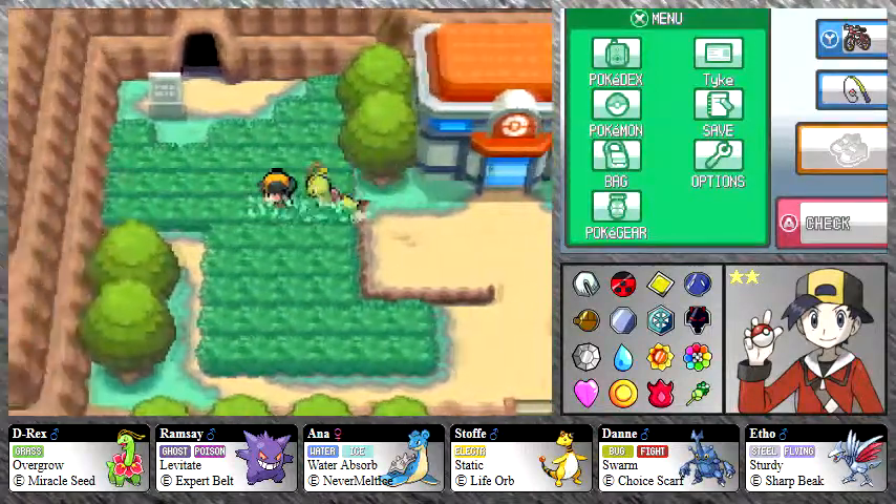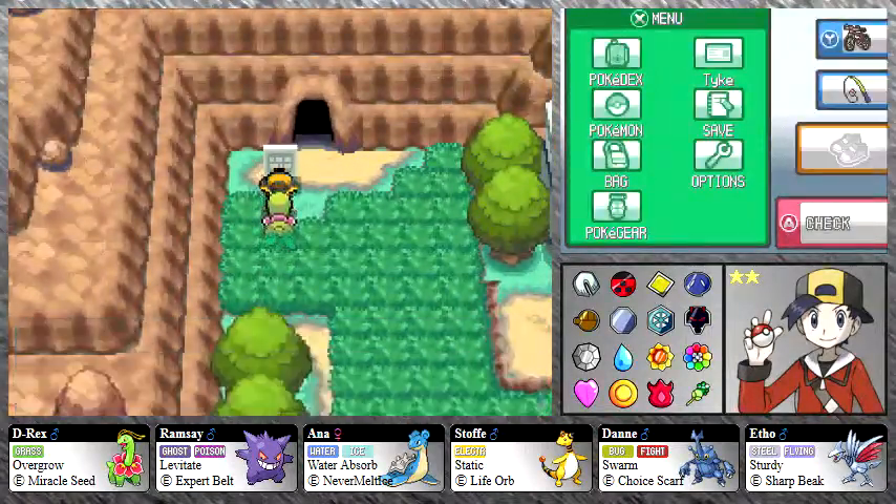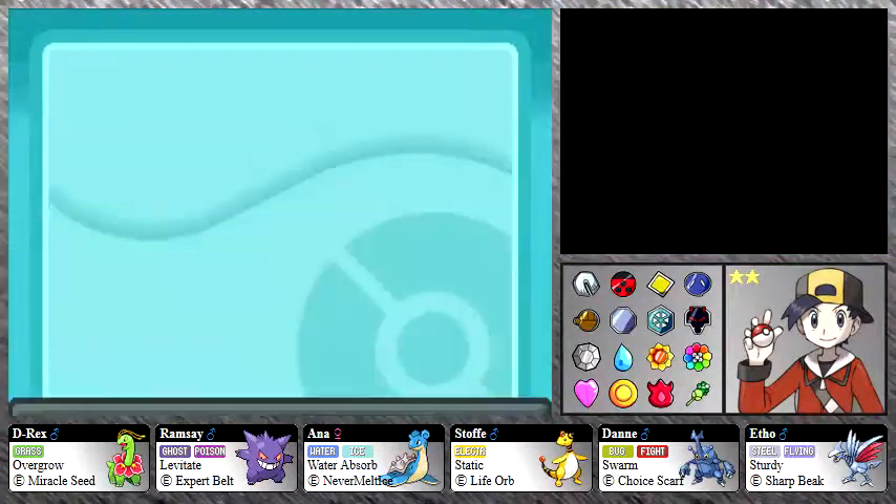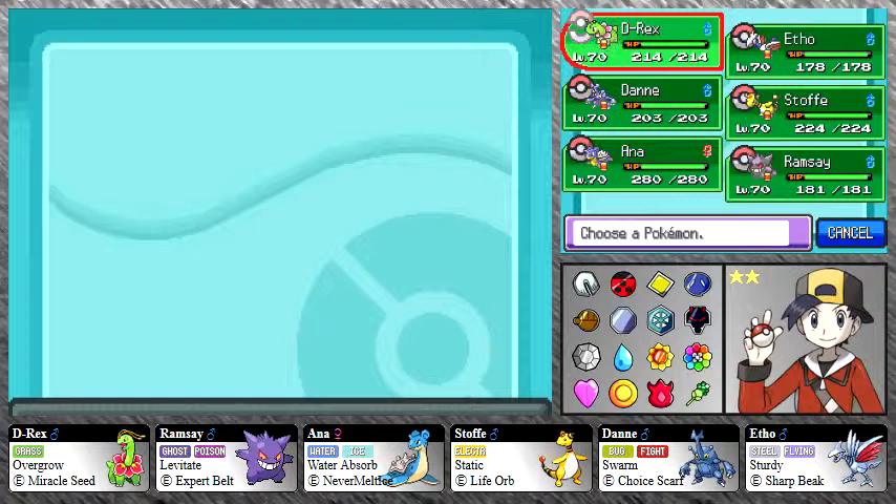What's up guys and welcome back to Let's Play Pokemon SoulSilver. Today we're finally going to take down Mount Silver and find out what lies at the top. I've been doing a little bit of grinding off-screen — not only all these Pokemon but also Beagle and Drogon — and they are all at level 70. This is the team I'm going to use to take down whoever may be on top of Mount Silver.